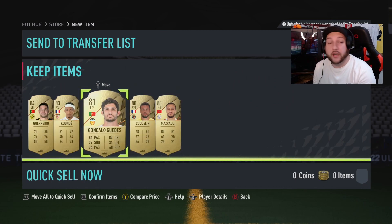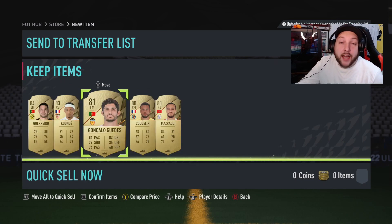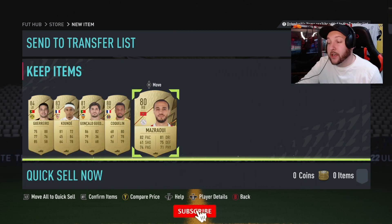As you notice they're all gold rares. So gold rares are going to be the method here. What we're going to do now is go have a look at the La Liga SBC and the Eredivisie and recycle these.